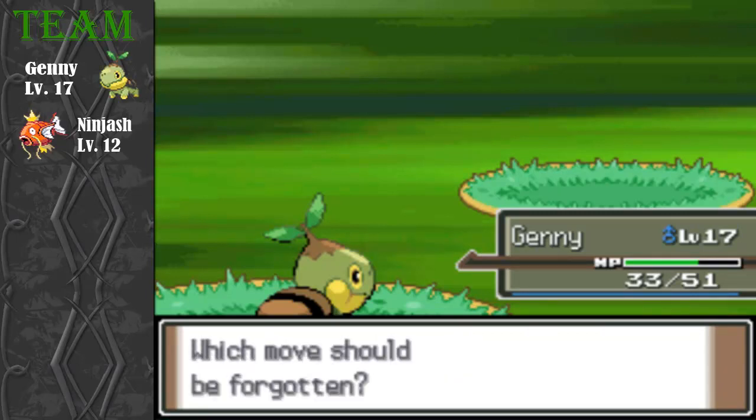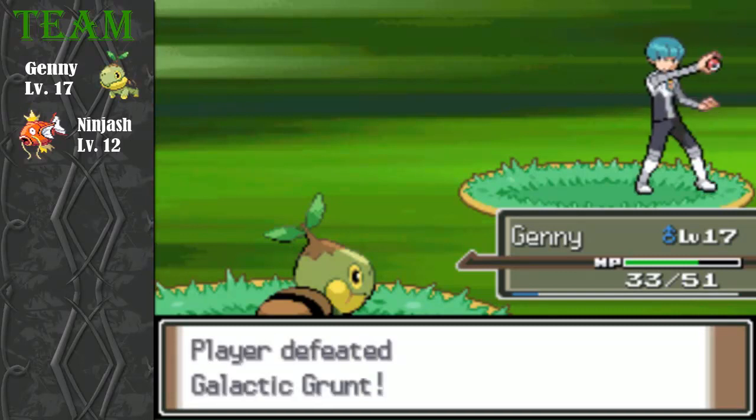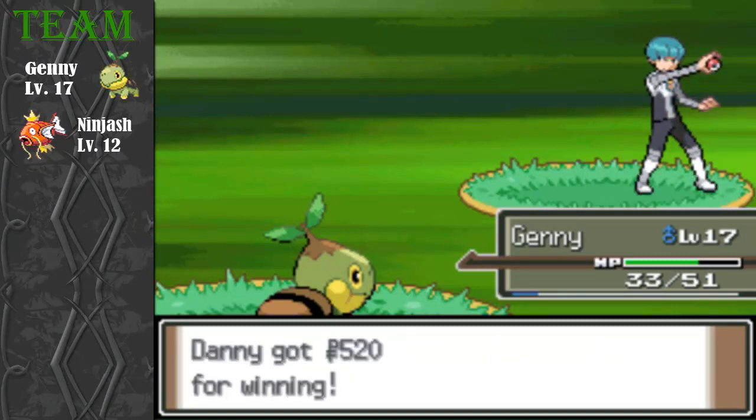I'm going to teach Curse here. Forget Withdraw, I don't need that. Curse boosts Attack as well, so it's pretty similar but better. Yeah, might as well teach it.